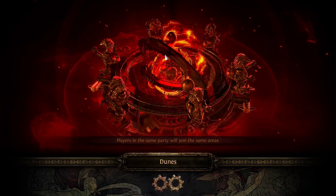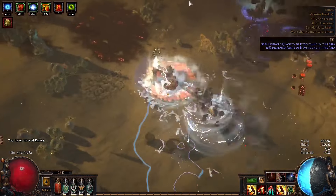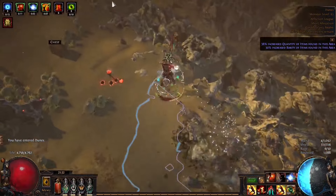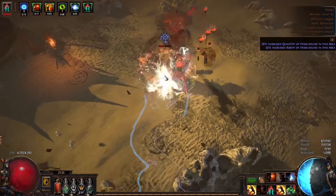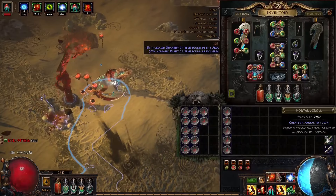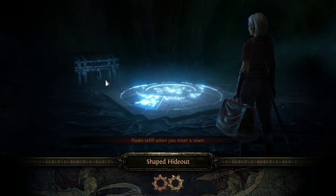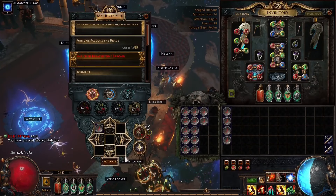It's no secret that magic find is absolutely absurd in this league. The league mechanic has made it so magic find is just better than most things. However, there is a pretty big barrier to entry when it comes to playing magic find, so this strategy goes away from that completely. If you want to farm currency to play magic find later, this is a great strategy to start with. Or if you're like me and just want to turn your brain off and farm, this is also a great strategy for you.